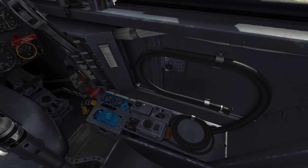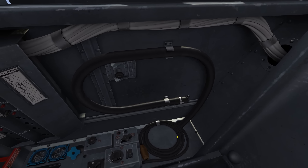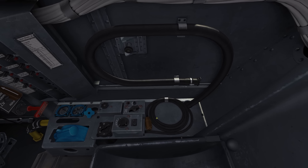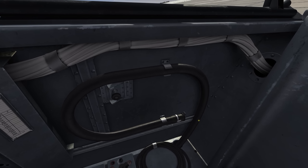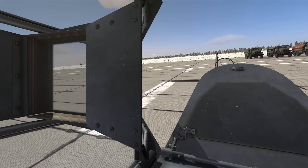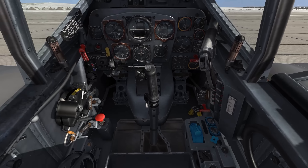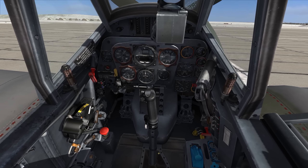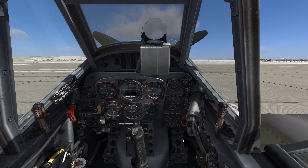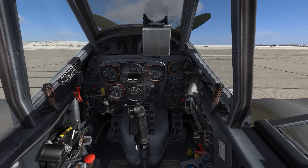Once you get into the aircraft and start working with the systems, those little details will stand out and you'll get a better feel. There are radio controls down here, what looks like a communications hose — probably the connector for my microphone — and where I'd hook up my mask for supplemental oxygen. There's a wire bundle going back to various aircraft systems. Overall it's a very simple aircraft, and everything is laid out in a very thoughtful, systematic way typical of WWII German aircraft.